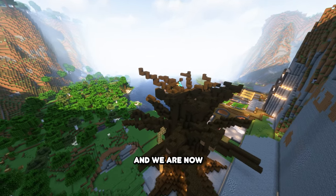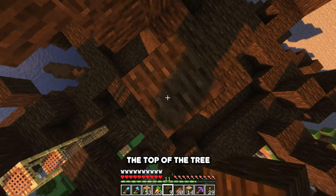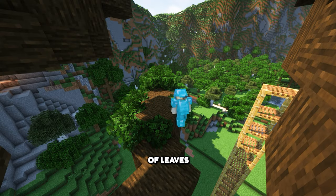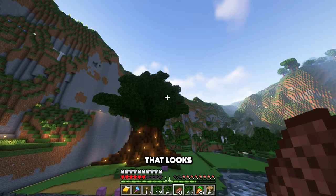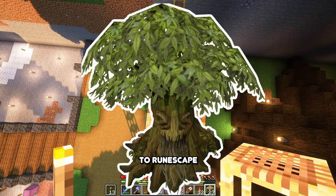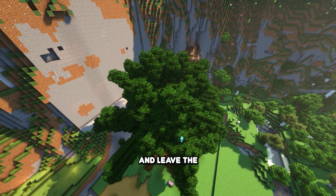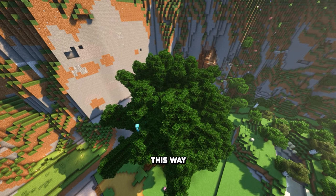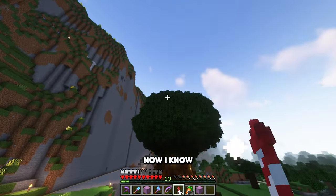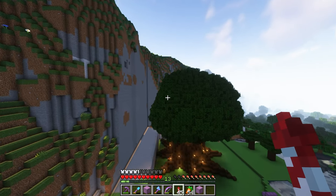We need to get rid of the dirt blocks and fix a couple of the branches — some need extending out a little bit and some need bringing down in height. But overall, this is looking absolutely fantastic and we are now pretty much ready to start adding leaves. But before we do that, we just quickly need to add the center branch sticking out the top of the tree. This branch will support the leaves and allow us to create that dome shape at the top. When placing the first portion of leaves, simply cover all the logs. I've decided to call this the Spirit Tree as an homage to RuneScape, the game that took my childhood.